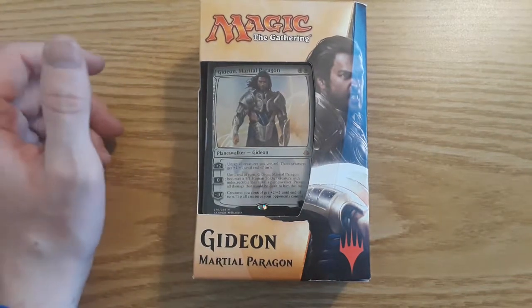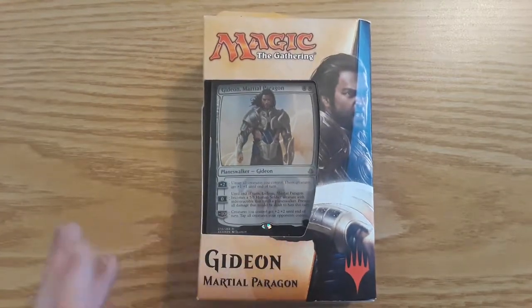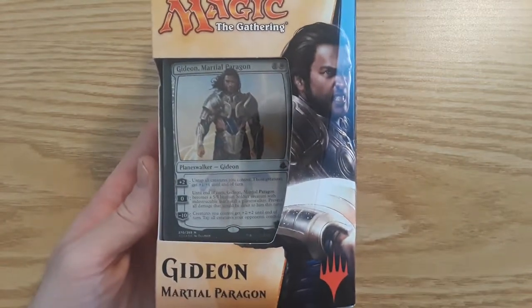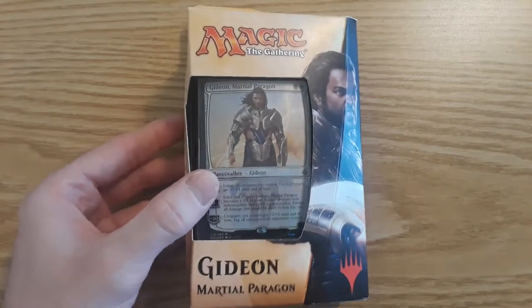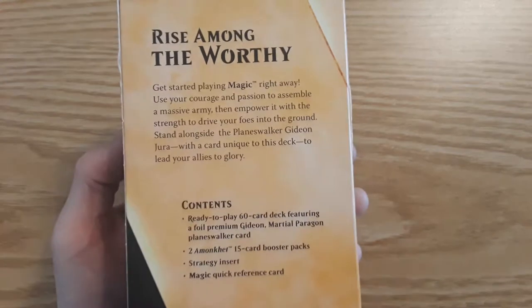Hello and welcome back to Daily Boosters, where we open up a product of Magic: The Gathering every single day of the week. It is Sunday — I hope you guys enjoyed the Dragon's Maze pre-release pack opening from last night's video. As you can see, we have a Gideon planeswalker deck to open. This is from Amonkhet, one of my favorite products to open from Magic. It is a planeswalker deck — cannot wait for the new ones in Core Set 2019.